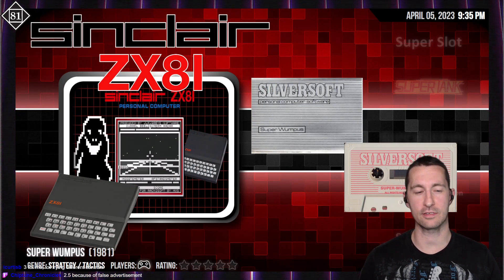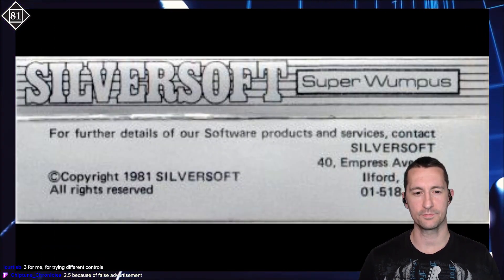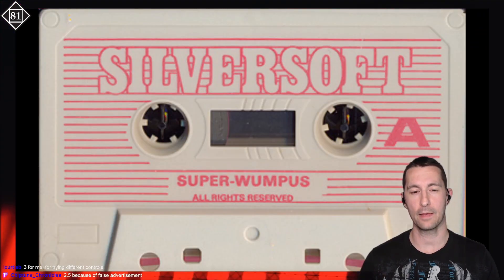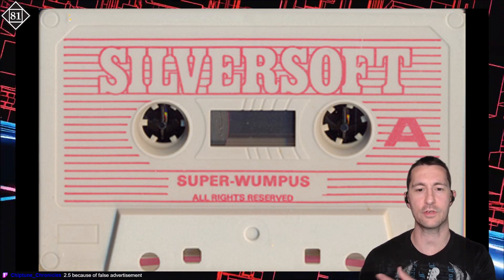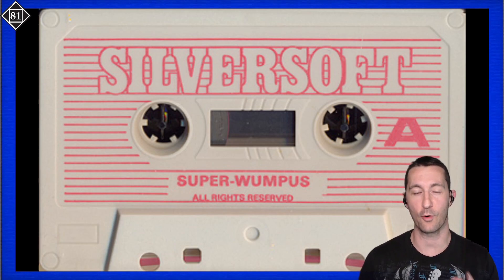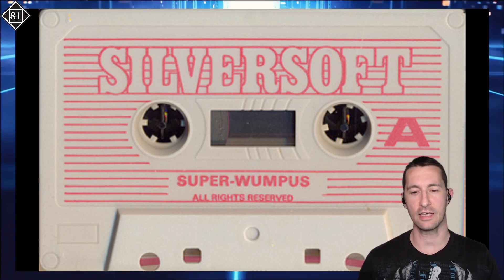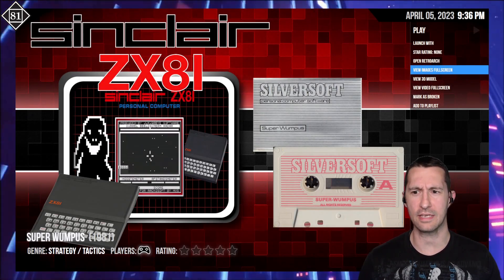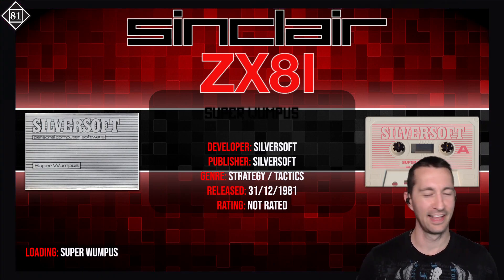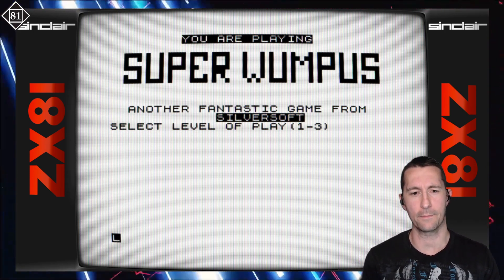Our next super game is Super Wumpus for the ZX81. Let's check out Super Wumpus starting with the box — this is by Silversoft. Is it better than Wumpus? We also get the cassette, which has side A and side B. This one was really difficult to get to work because on a ZX81, to flip the tape over, you have to insert certain commands. I finally found a copy on ZX81stuff.uk and we are able to play Super Wumpus. You can't just skip out on Wumpus. This is Super Wumpus for the ZX81, released at some point in 1981. You are playing Super Wumpus, another fantastic game from Silversoft.